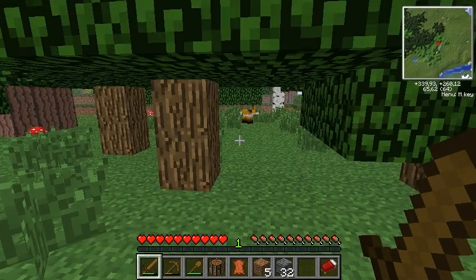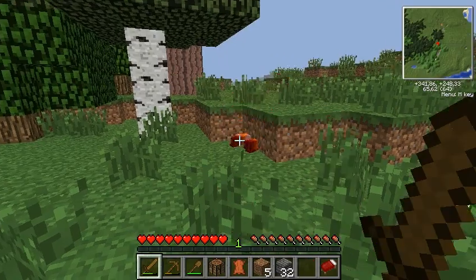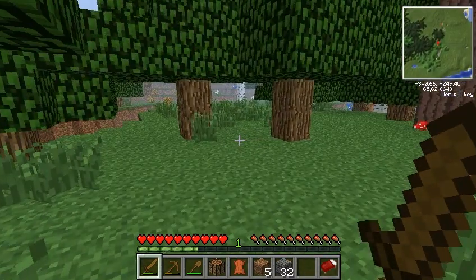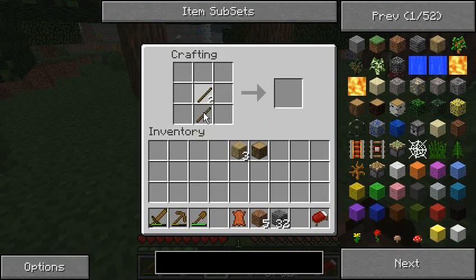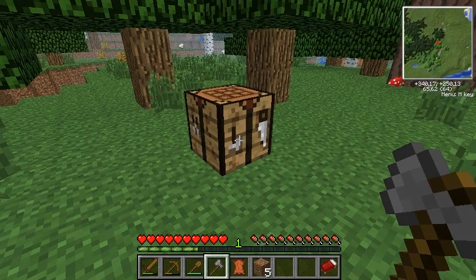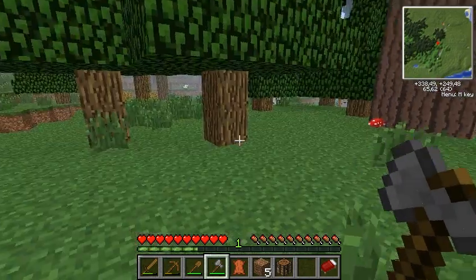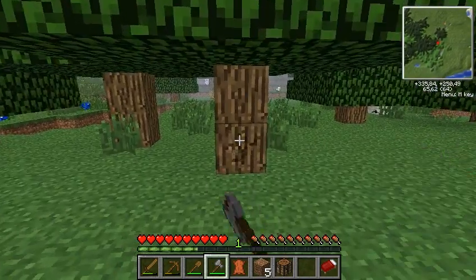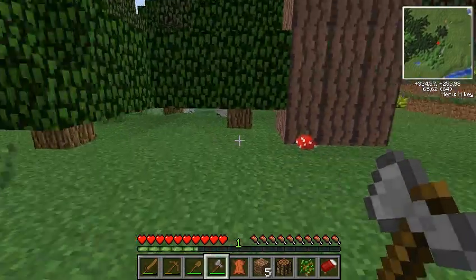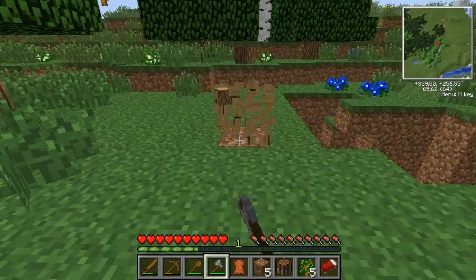Oh, another fox! Maybe we'll get lucky and get enough leather. Let's put down this workbench and make ourselves an axe — maybe even one more. Now I'm going to show you a new mod I installed. Instead of Timber, it's called Tree Capitator, and it has a nice feature. There you go — as you can see, not only did all the trunk pieces fall, but also the leaves, and that helps me a lot.